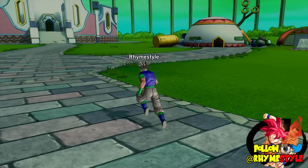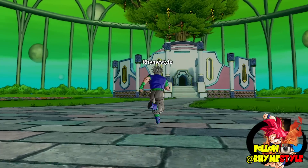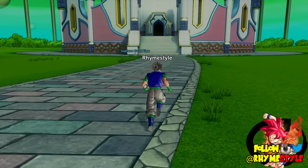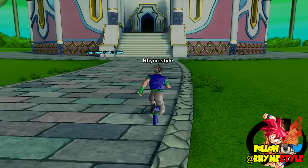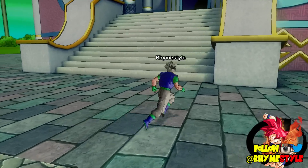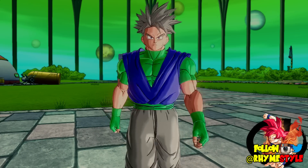In case you don't know, you can play through the story again by going to that temple up ahead. When you walk in there, you'll be able to choose all the stories and missions and replay them again. Hopefully I'll get a better rank this time, which is another goal for myself. Here's my character — let's go ahead and customize his equipment first.